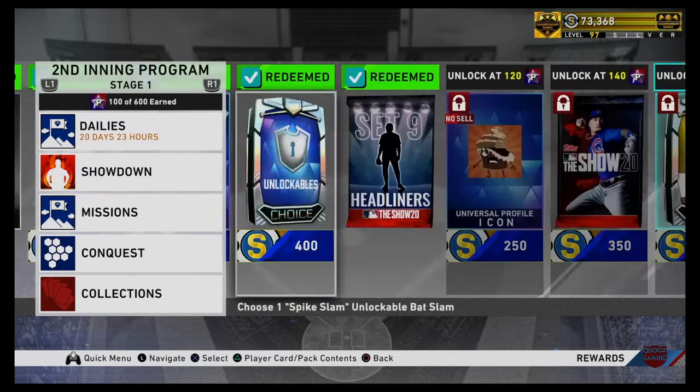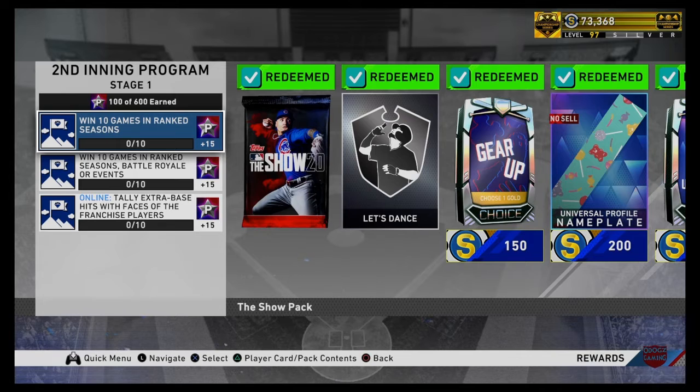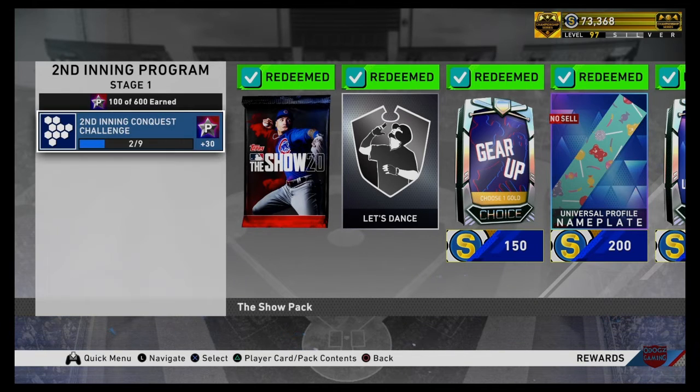I'll show you all the points you can get by doing collections and plans — anything really, just to get points for the second inning program. The second inning showdown: complete that, you get 70 program points. Missions: win 10 games in ranked seasons for 15 points; win 10 games in ranked seasons, battle royale, or events — that's another 15 points. Tally 10 extra base hits with face of the franchise players online — that's 45 points total. Plus the 70, that's 115 points. Plus you get 30 points for the conquest map, which I already started a little bit of. That'll put you up to 145 points.